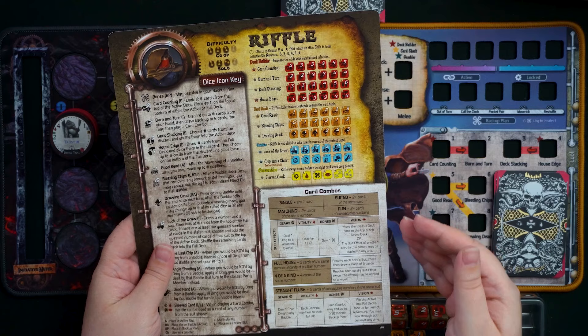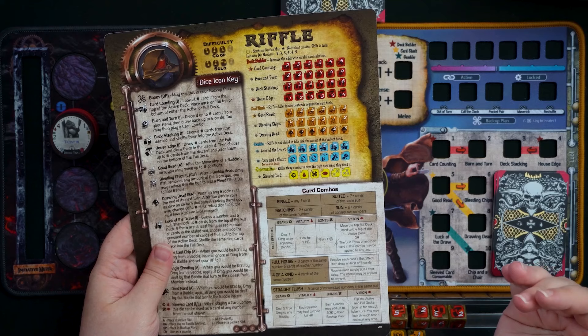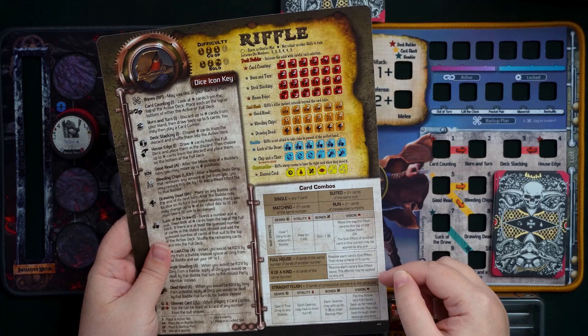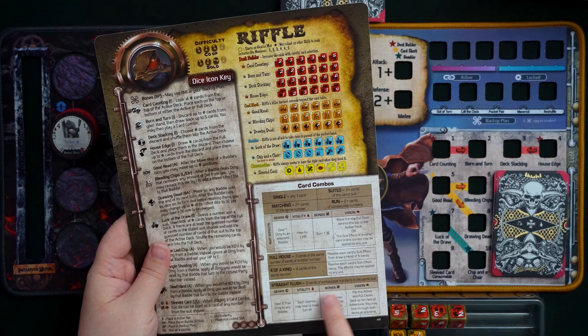Overall, when you play different combinations of cards, it's not about getting higher numbers — it's about getting numbers and suits that go together so you can do as much as possible. If you get a full house — a pair and three of a kind — you can resolve each card's suit effect and then draw a hand of five cards, totally replenishing your hand right away. If you get four of a kind, you can resolve each card's suit effect twice, and those effects can be applied to any unit regardless of adjacency.